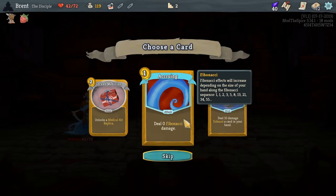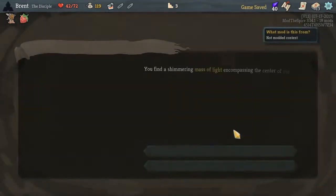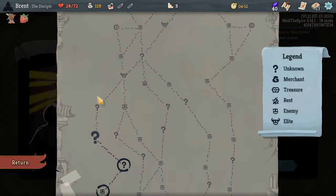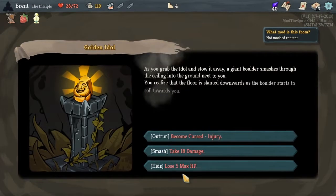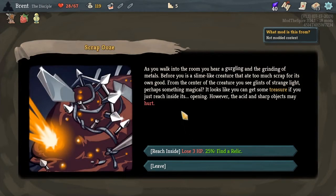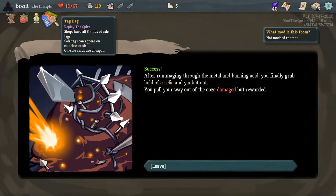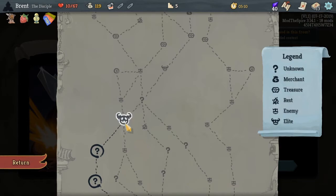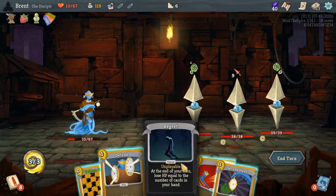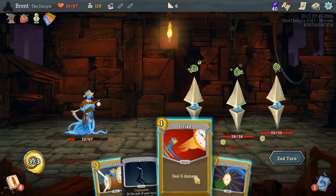I could try this - it will increase depending on the size of your hand sequence. You know what, I'll try it; I've never picked up this card because I never understood it, but what's the hurt? Pattern Shift and Defend - not bad. The innateness of Pattern Shift is pretty good. We'll lose the five max HP, however it's only situational - on some enemies it's really good, some it doesn't really matter. We got Tag Bags which is a good one, but now we're going into this elite fight with 10 health - we might be scrod right here.